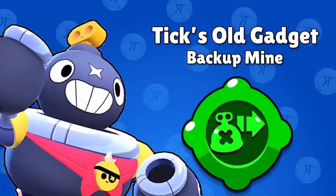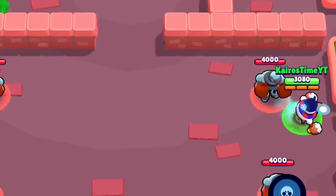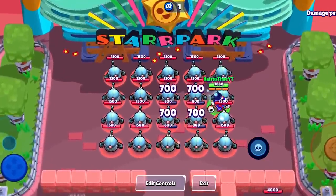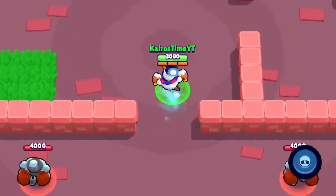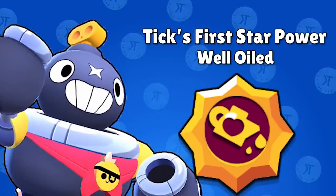Tick's original gadget is Backup Mine. When Tick activates this gadget, he makes a quick dash in the direction he is moving and leaves a mine on the ground where he was. This gadget is honestly inferior to Tick's newest gadget in almost every way, which is why I'm expecting it to get buffed if his Last Hurrah gadget does not get a nerf. The one situation where I'd rather have Tick's Backup Mine gadget is if I was in a race with Tick, for some reason.